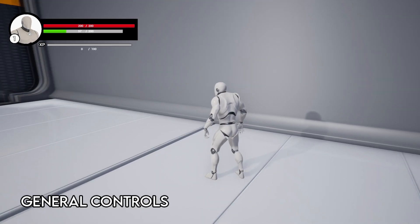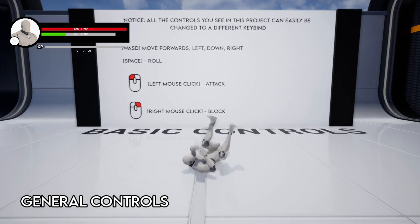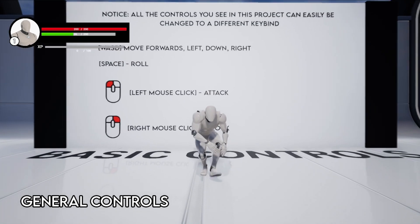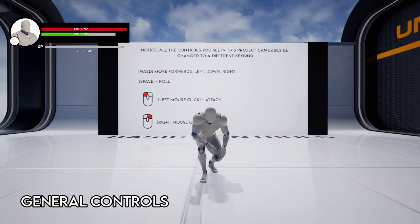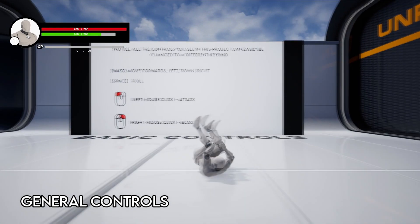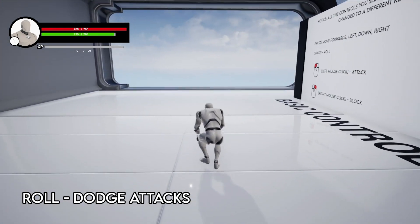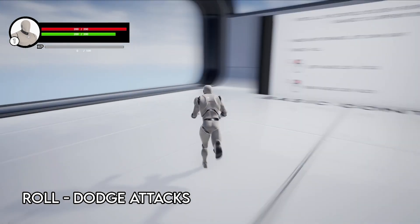In terms of character controls, you can left-click to attack, right-click to block, Space to roll, and Control to crouch. I've purposefully not hard-mapped any of the controls, so if you don't like any of the keybinds I've set up you can change them with a few clicks. By making your character roll you can dodge attacks, and by making him crouch you can sneak around.